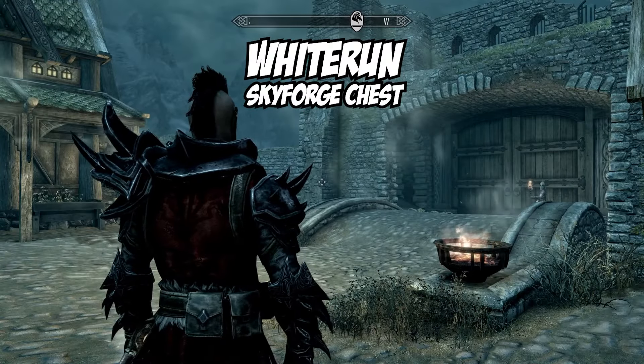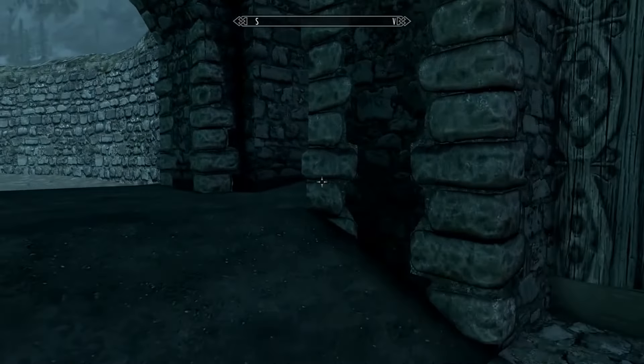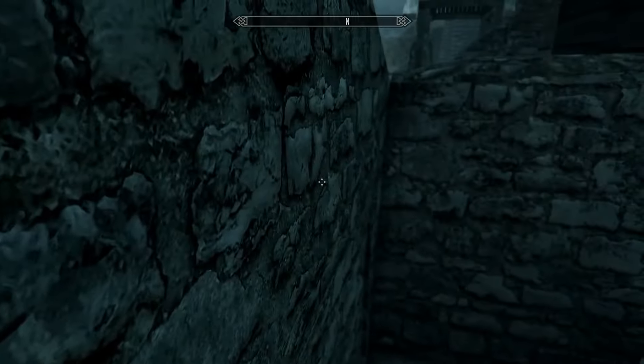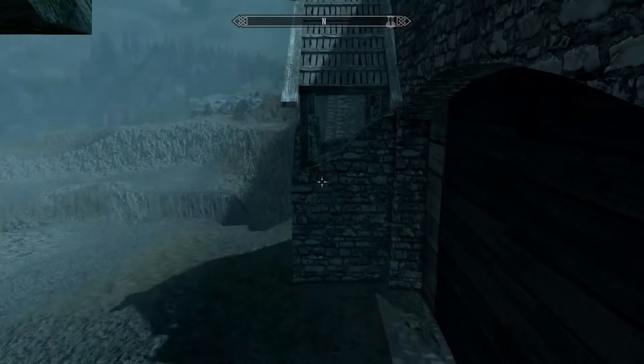The first chest can be found in Whiterun. It's by far the most popular of all chests in this video. Face the front gate and head over to this barrel. Jump on top, then turn to face the wall on the right hand side. Jump again and after a little bit of practice you'll land on top of the wall.